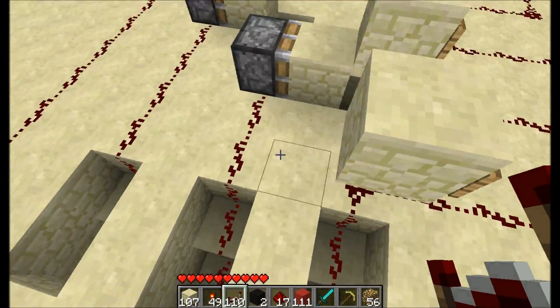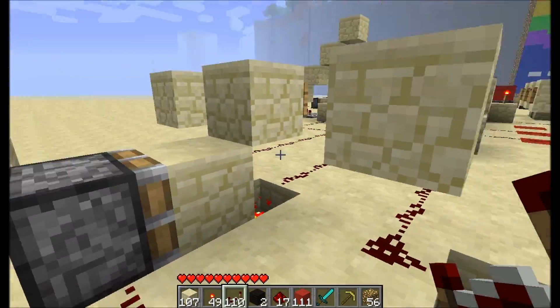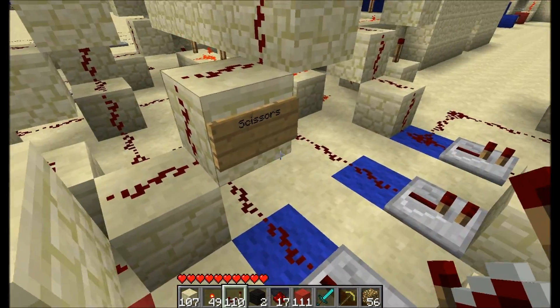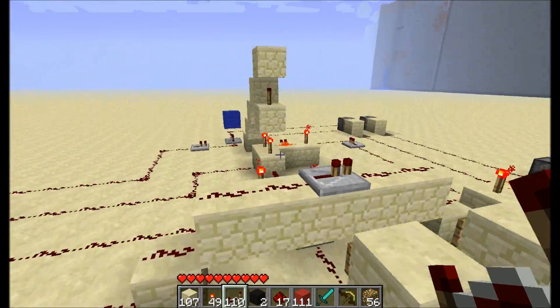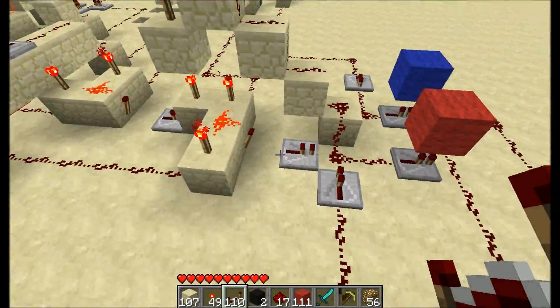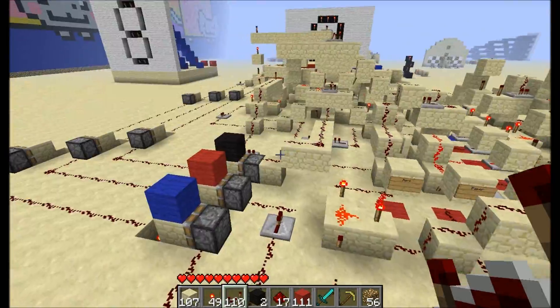Then I took those outputs from there, underground, directly from the RS-NOR latch — you gotta make sure you do that, not from the AND gate. And I hooked those into the red win, so obviously the opposite of the blue win, and then merged those and shipped those off.